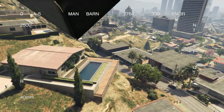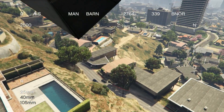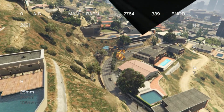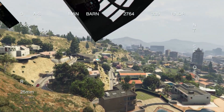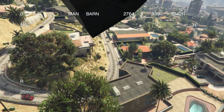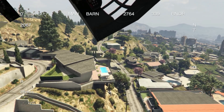We also have the 25 millimeter, which is basically like a chain gun with explosive bullets. Let's go ahead and activate this — oh my gosh, that is crazy! Did you see all the water coming from the pool? That is just insane! This is knocking away all of the cars. You need to download this and try it out for yourself.